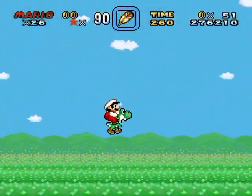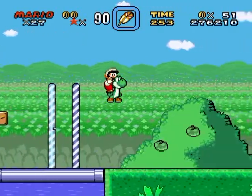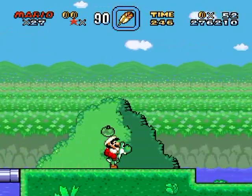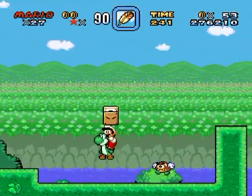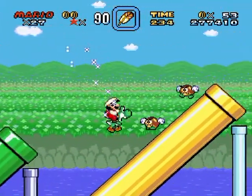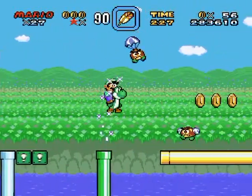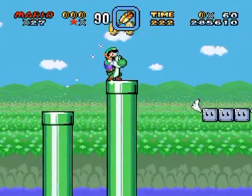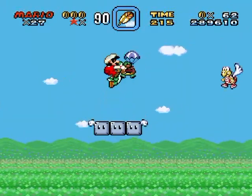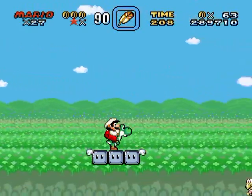Now we're gonna end up back at the midpoint. It's pretty handy to get that midpoint in case things go awry in that switch palace. You probably won't have issues unless you jump down at the munchers at the start and panic and can't get back up. There's some use for the switch blocks right there - uh oh, we're moving! This feels very familiar like a certain secret level.